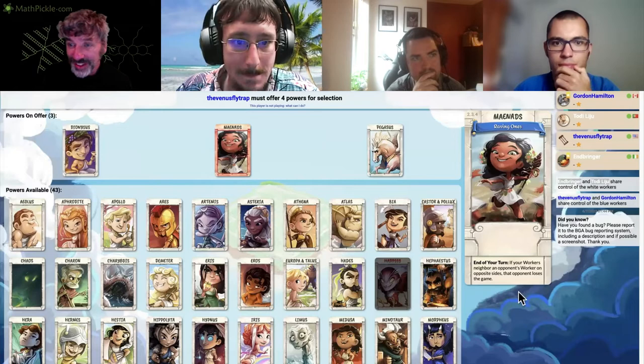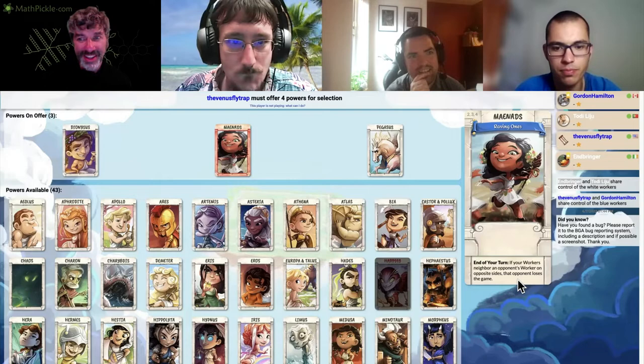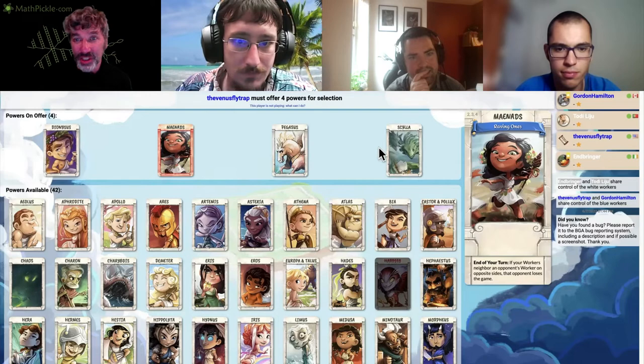Main Ads: if your workers neighbor an opponent's worker on opposite sides, that opponent loses the game — kabam. Pegasus: you can jump up more than one level, but if you do so you can't win the game on that turn.